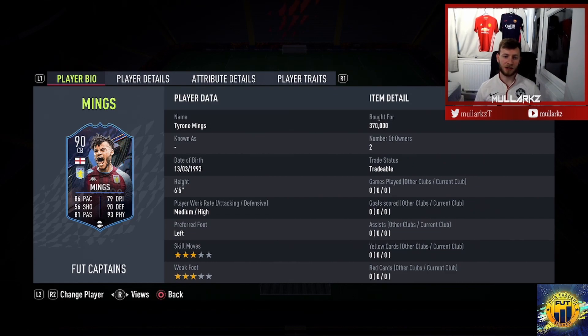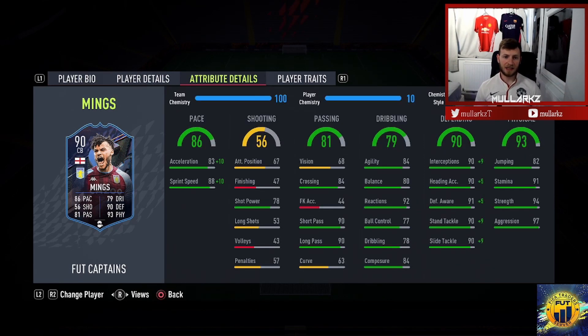He's 6'5", medium-high, left footed. He's a centre-back, so skills are really not relevant with this card. Him being 6'5", he is going to be an absolute beast. His pace is very good — 83 acceleration, 88 sprint speed. I'm going to put a shadow on him. I feel like that's going to be the best chemistry style, just so he can keep up with all the pacey strikers on the game such as Mbappe, Neymar, and Ben Yedder.